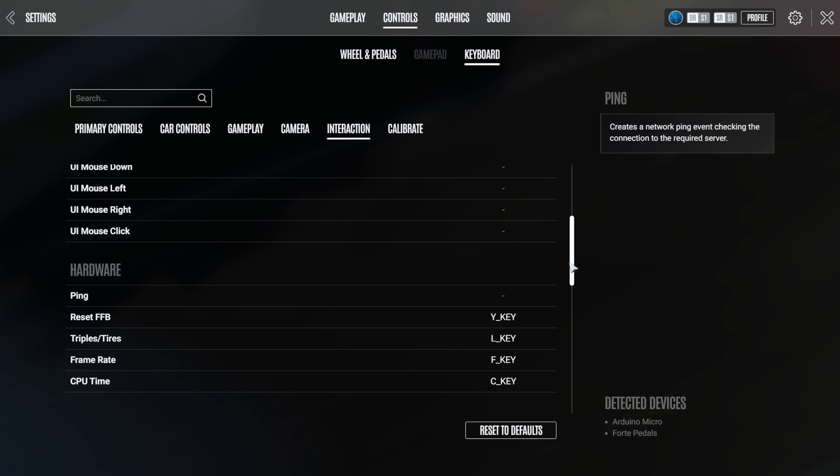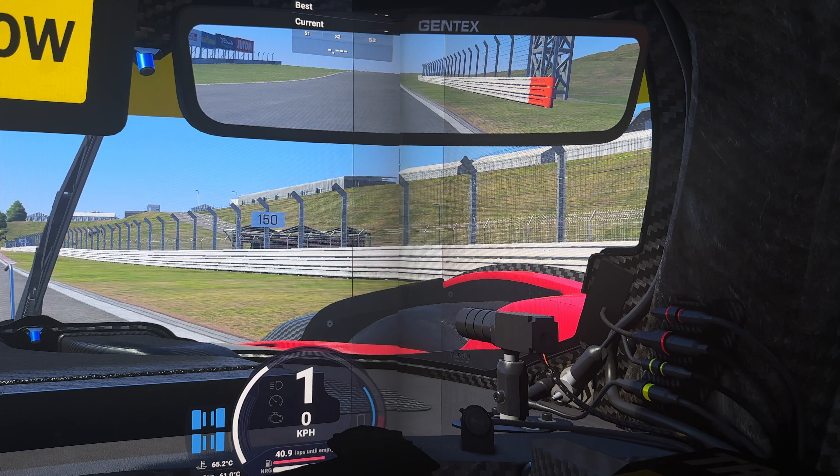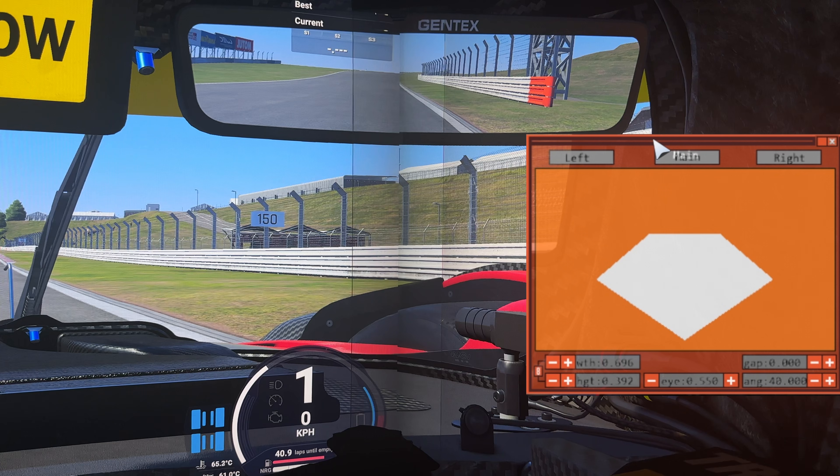Back in the game, in the control settings go to the interaction tab, look for the triples ties control option and bind that to whatever key you like. Now head into a practice session on any track and drive your car near some kind of railing — I used Fuji for this. Push the control key and whatever key you bound the triples option to, and this little orange box should pop up. This is where we input the dimensions for our monitors. Click on the main tab once and it should set it so that all three of your monitors are using the same dimensions.